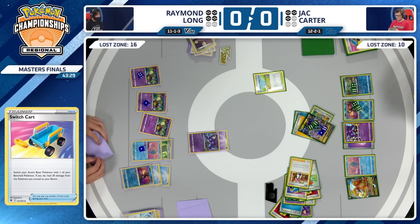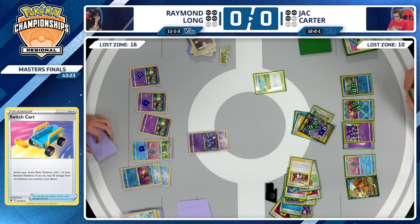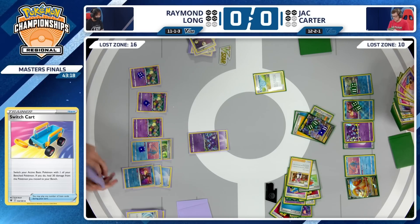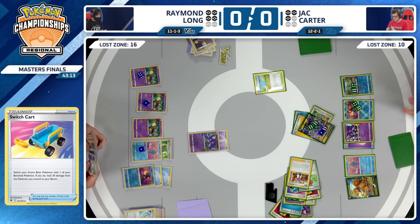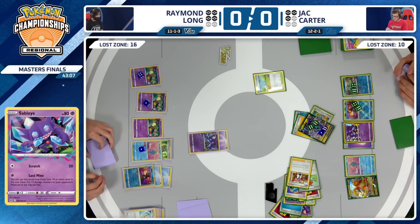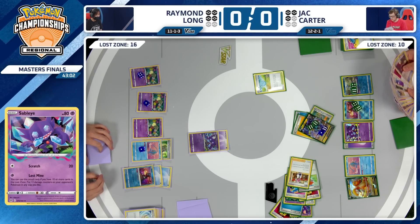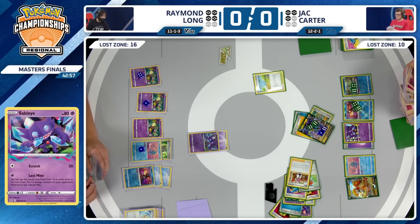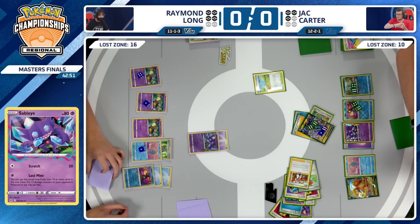Put everything into range where next turn you just have to put damage counters on the Cramorant, the Radiant Greninja, and the Raikou. All you have to do is find a Sableye, play around the Roxanne, and take all four prizes in one turn. There's no downside because you know your opponent is out of healing options since all four Switch Carts are gone. This is why we're seeing this strategy from Raymond Long. But Jack Carter is going to do everything possible.